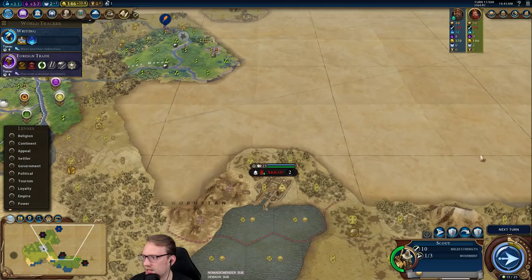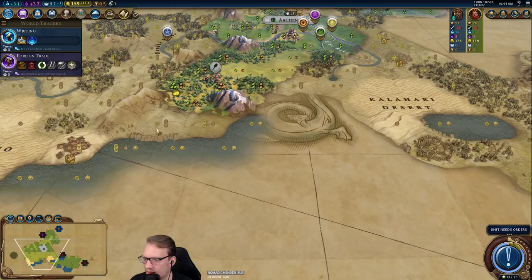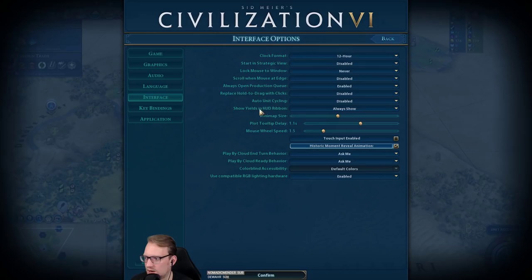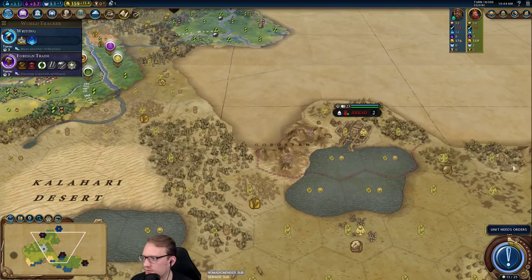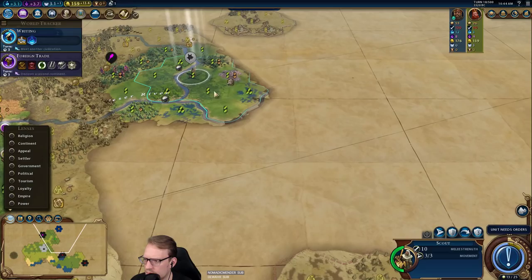It's probably worth it to no longer go south here — we know there's ocean, and I'd like to come in and scout this land too. There's potential for us to settle over there as well. That is a very nice campus at plus four. It's not a mod — it's in the vanilla game these days if you go into options, go to interface, and show yields in the HUD ribbon.